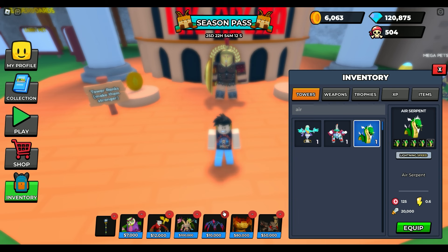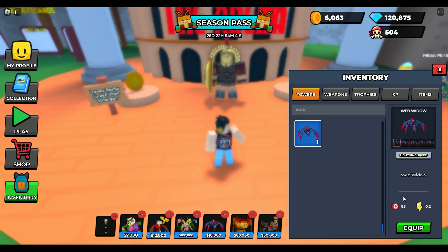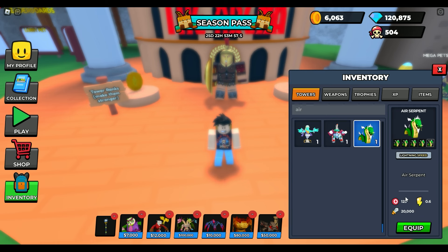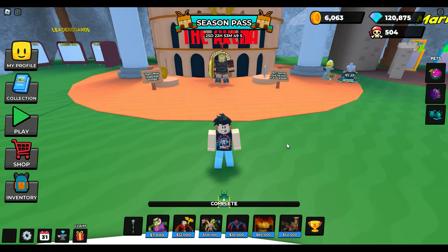Back to inventory, back to air serpent now. We're up to 0.6 instead of 0.5, so that matches web widow speed. His range is 125 — how is web widow's range? Web widow is also 125. So they're essentially the exact same thing now, except for the damage with the air serpent.